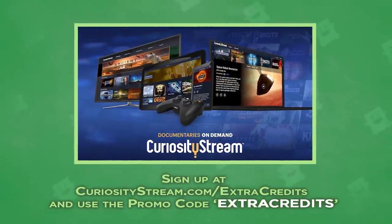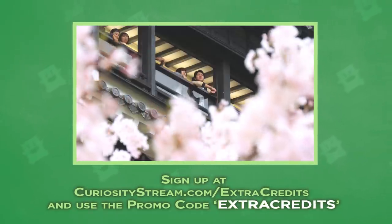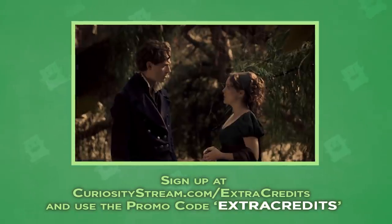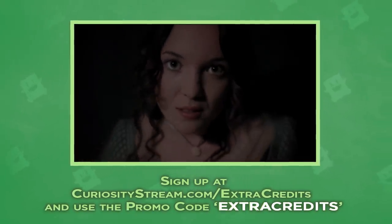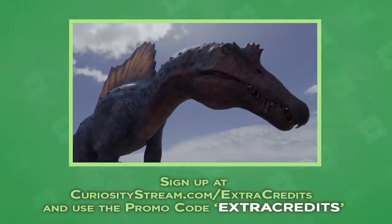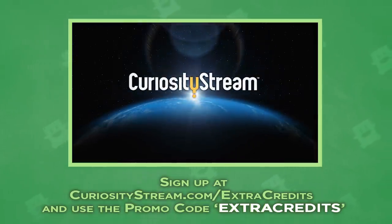Thanks so much to CuriosityStream for sponsoring this episode. Their cultivated platform of documentaries and non-fiction titles spans science, nature, history, technology, society, and lifestyle. I lost myself in one particularly saucy literary look back entitled Frankenstein and the Vampire: A Dark and Stormy Night, which recounts a fateful evening that birthed not only the modern vampire myth, but also the tale that started our Extra Sci-Fi series, and of course science fiction proper — Mary Shelley's Frankenstein. You can bring learning to life with unlimited access starting at just $2.99 a month or $19.99 a year, and if you head to curiositystream.com/extracredits and use the invite code EXTRACREDITS, you can get your first 30 days free.